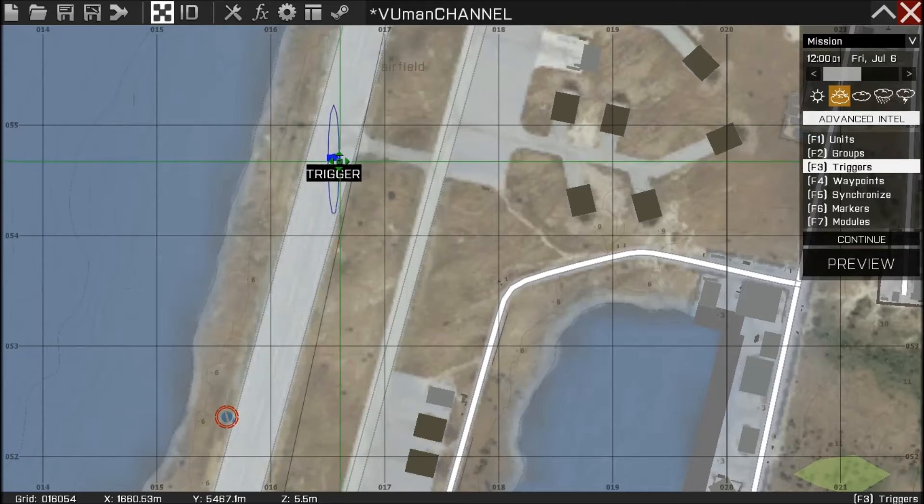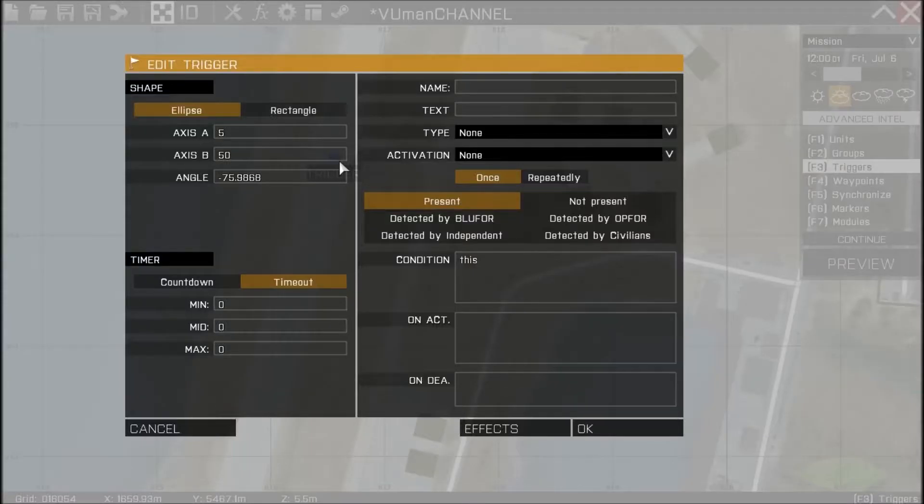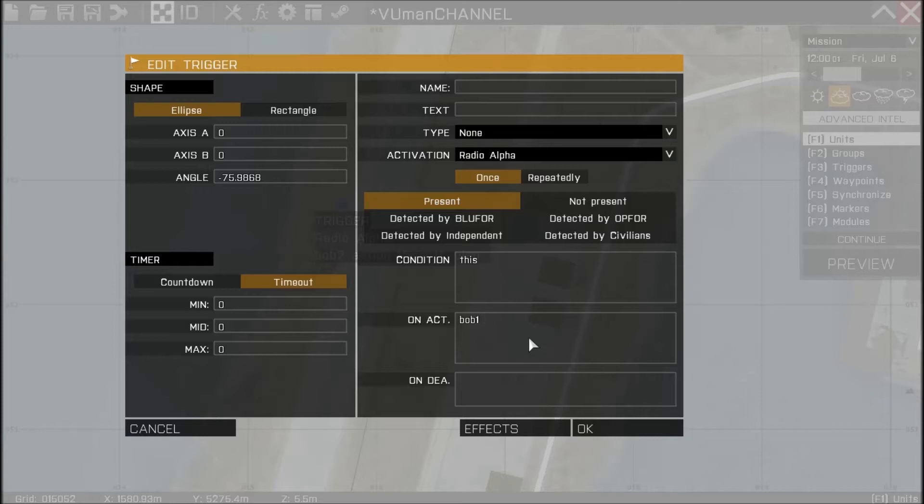Like this. So when he flies through this trigger he's gonna eject. But for this tutorial, we're gonna put a Radio Alpha so we can control when he's gonna eject. On the act field we're gonna put Bob1Action with square brackets. And that should be it.